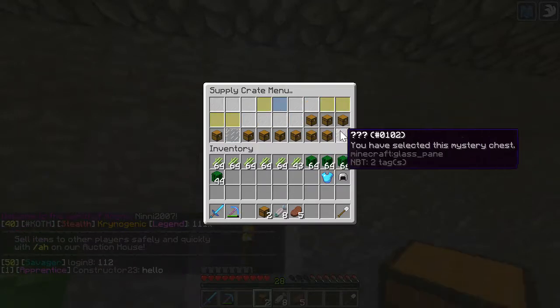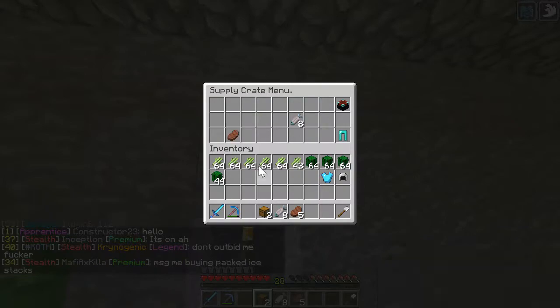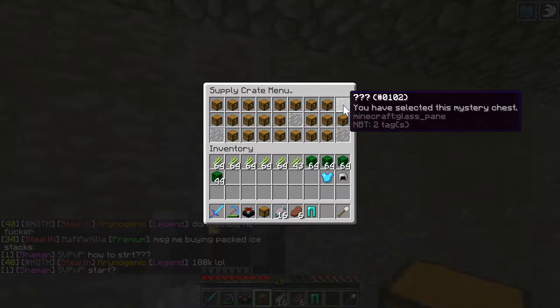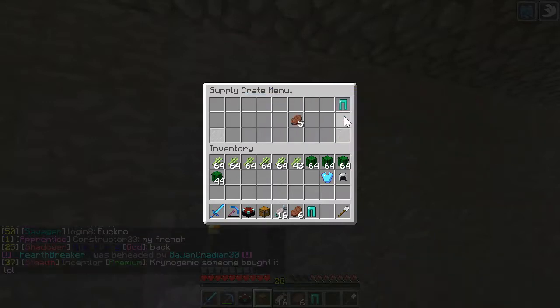Okay guys, basically what I'm going to do - I'm going to go to slash shop and sell all these resources we have. We have quite a bit of resources. So you go to economy, and I'm going to go right over here, sell all these diamonds for $2,000, and sell these for that. I think we can get... you can sell that as well.